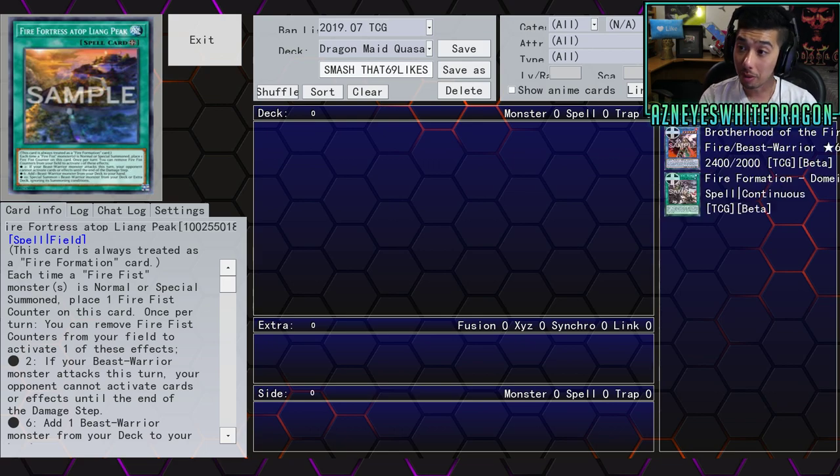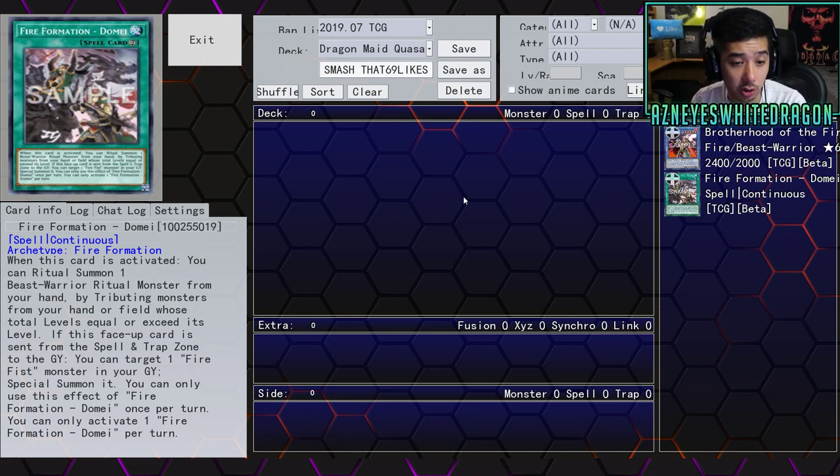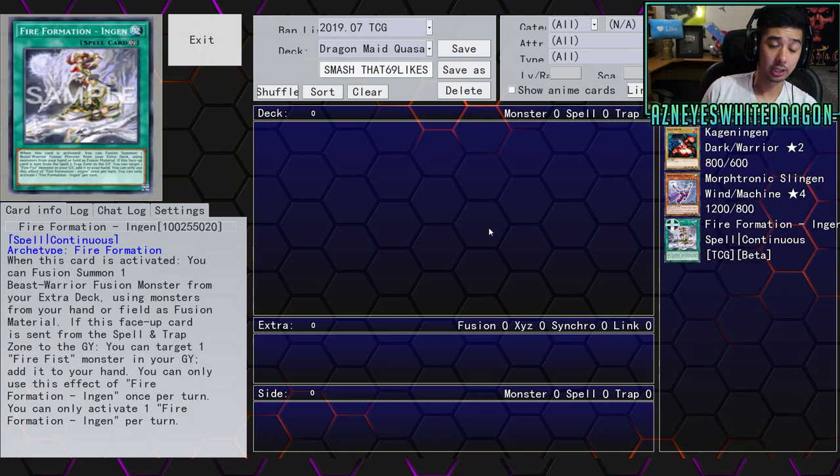We have Fire Formation Dome, which is a continuous spell card. When this card is activated, you can ritual summon one Beast-Warrior ritual monster from your hand by tributing monsters from your hand or field whose total levels equal or exceed its level. If this face-up card is sent from the spell/trap zone to the graveyard, you can target a Fire Fist monster in your graveyard and special summon it. You can only use this effect once per turn. Then there's Fire Formation Ingen, also a continuous spell. When activated, you can fusion summon one Beast-Warrior fusion monster from your extra deck using monsters from your hand or field. If this face-up card is sent from the spell/trap zone to the graveyard, target one Fire Fist monster in your graveyard and add it to your hand. Once per turn only.